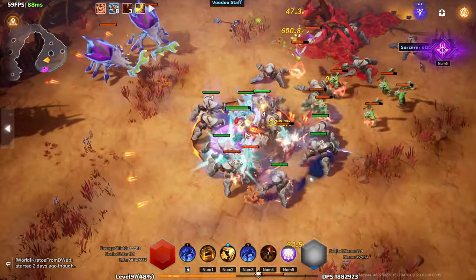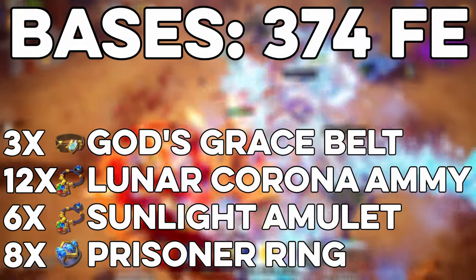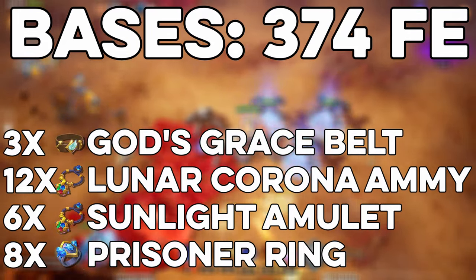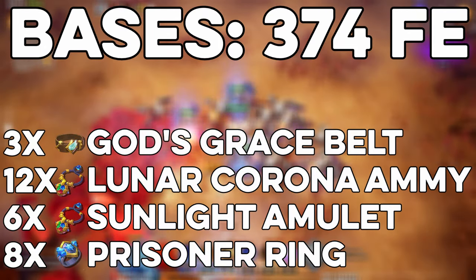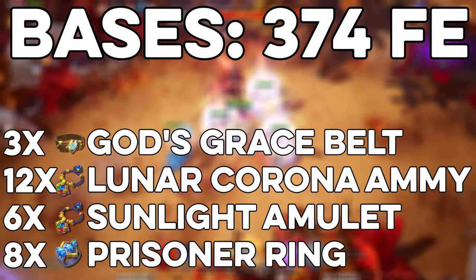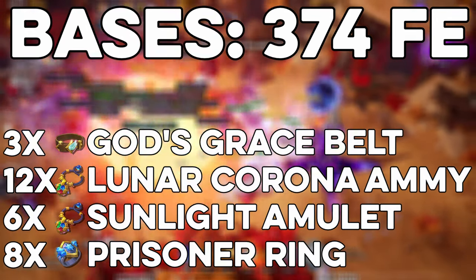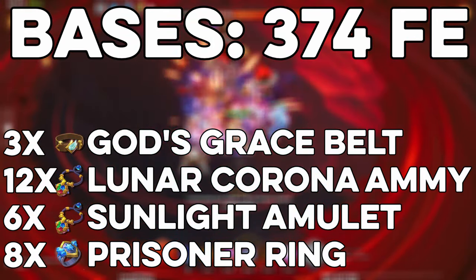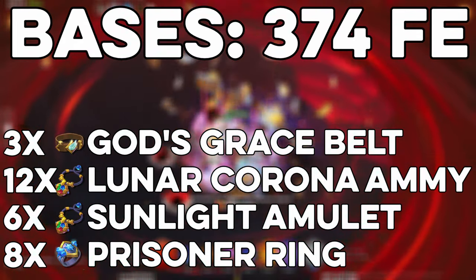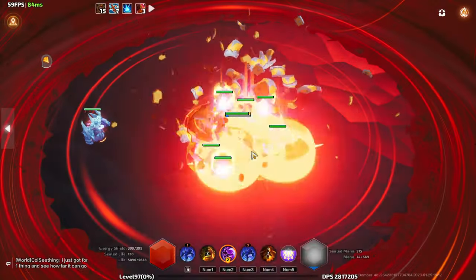The first category here is bases: God's Grace Belt, Lunar Corona Amulet, Sunlight Amulet, and Prisoner Ring. These all drop off of the Traveler and will all be ideal for crafting at item level 85+. The most valuable by far is the Prisoner Ring, with the low end being around 29 FE and the high end being around 70 FE, though keep in mind this price shifts all the time. I ended up getting quite a few 35% Prisoner Rings, so this profitability does probably skew a little bit higher than average.